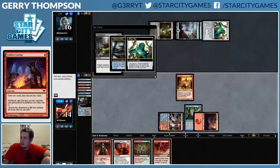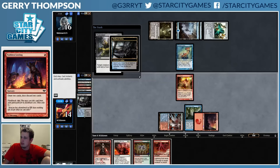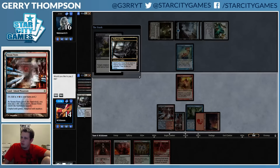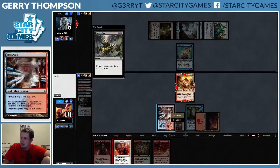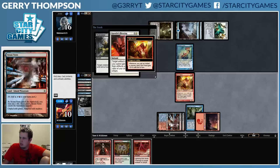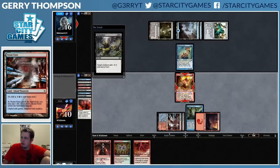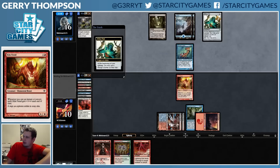Maybe I need another — oh no, what is this? Maybe I want more Bloodstained Mires. My opponent's mono-blue but we'll give protection from black, see how that works out. We're at 10 life, not great. I think we would prefer to have something like Thing in the Ice in this matchup, but we're going to try and kill our opponent with the combo.